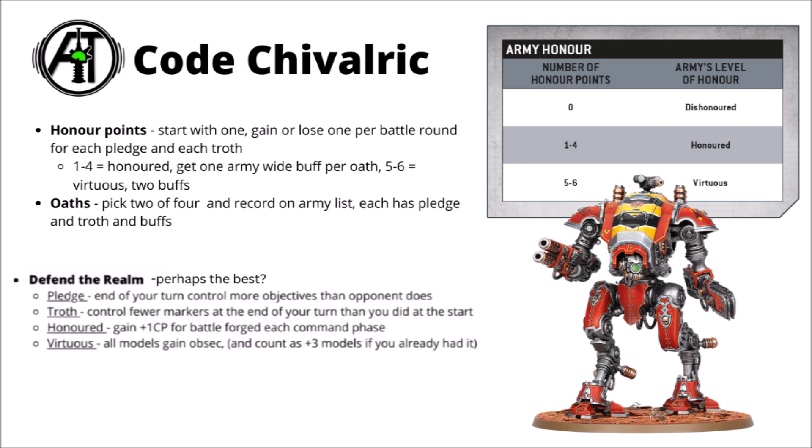You'll be able to rotate a lot more ion shields and use a lot more really powerful knight stratagems. The Pledge is that at the end of your turn you control more objective markers than your opponent does — on plenty of missions that's not going to be too hard to achieve. Ideally you want to be flipping those objectives with your objective secured armagers, and it should happen naturally while you're trying to win the primary. The Troth is really quite hard to trigger as it means you have to move off objectives and control fewer than at the start of the turn.